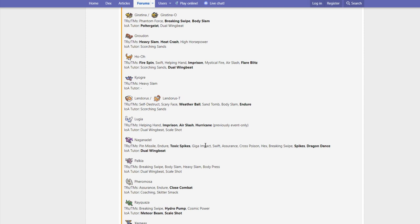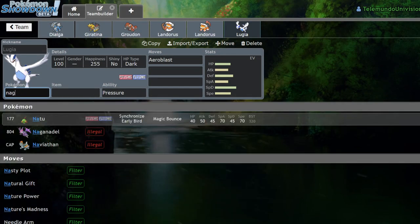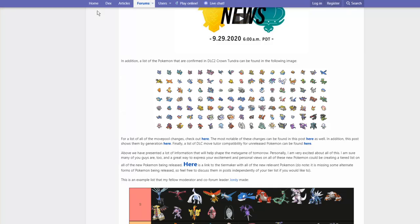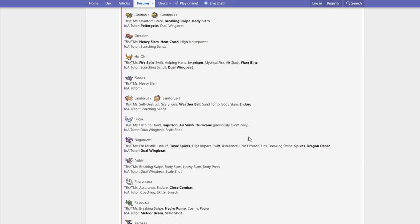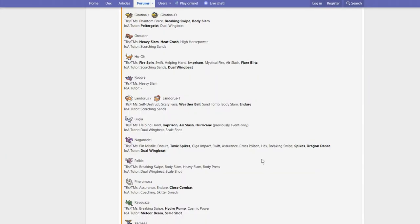Naganadel gets Pin Missile, Endure, Toxic Spikes, Giga Impact, Swift, Assurance, Cross Poison, Hex, Breaking Swipe, Spikes, Dragon Dance, and Dual Wingbeat. Why are they giving it all the garbage moves? Naganadel is a special attacker with 127 Special Attack, and they decided to give it Dual Wingbeat. Not too many buffs this gen — it's mostly for singles where it gets Spikes and Toxic Spikes. Breaking Swipe is an interesting support option, but I don't really see that being the best option considering it's pretty frail — 73 in every defense and HP.